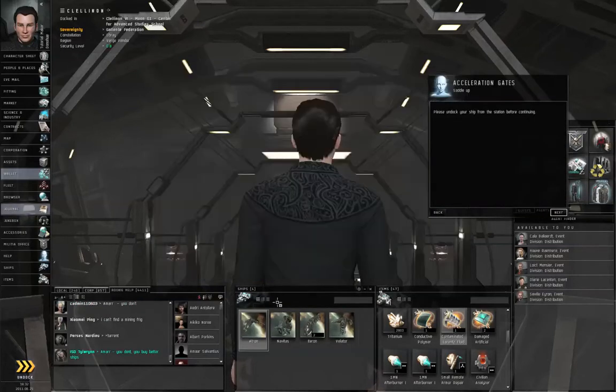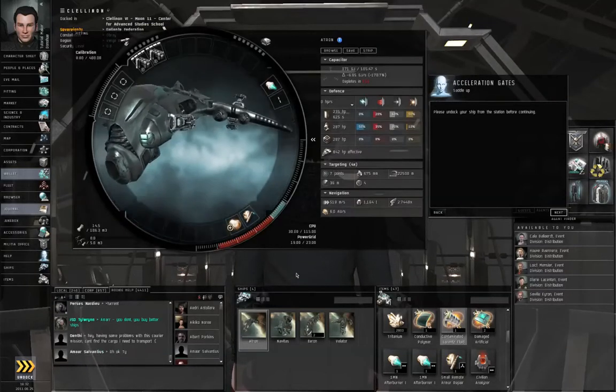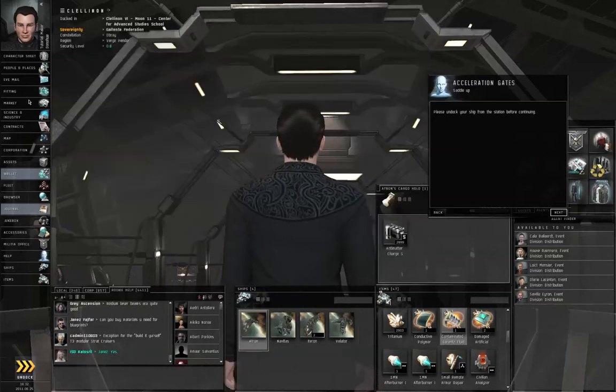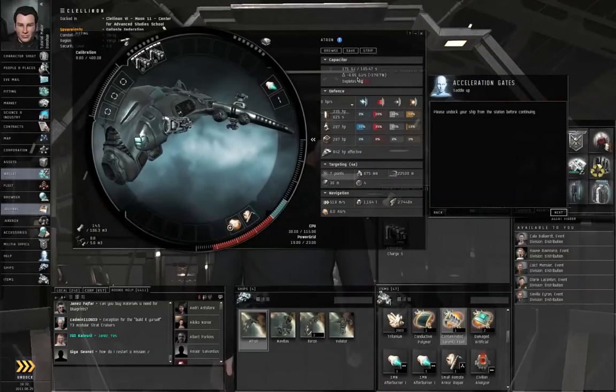The game will throw text at you about acceleration gates again. Let me make sure everything is in order on board my ship. I have extra ammo, I have my gun weapons fully loaded, I've got my afterburner, armor repair, overdrive injector, everything's good. I want to improve my capacitor a little bit.